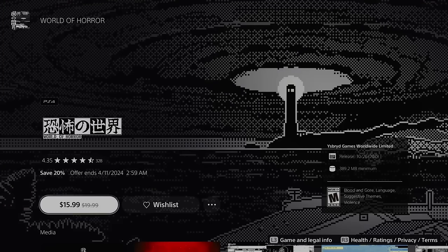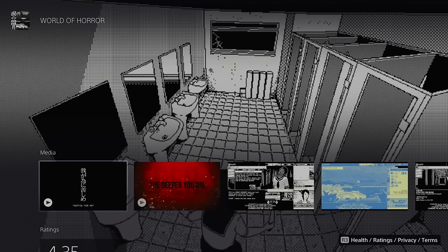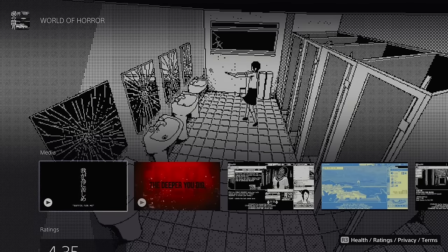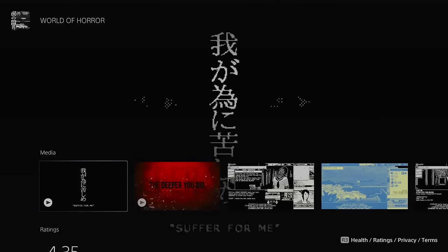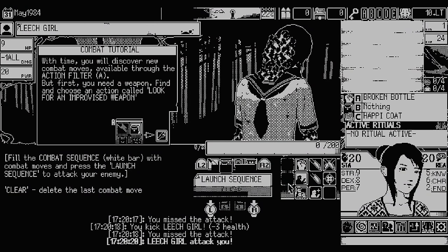I played World of Horror this past October and it was a super interesting game. The first thing that'll strike you is the art style — done in an old DOS-style look with animations that look absolutely spectacular. It was in development for many years and it's not your typical point-and-click adventure game; it actually has a lot of RPG elements and choose-your-own-adventure design choices, and it's really creepy. The interface can feel overwhelming at first, but give it an hour and if you overcome that learning curve, you're really in for a treat.